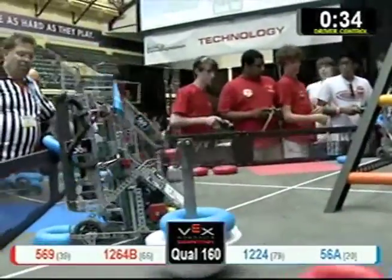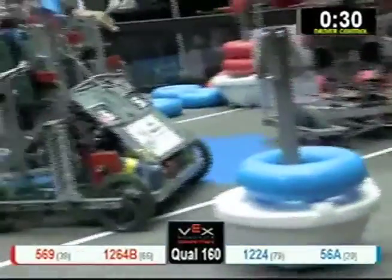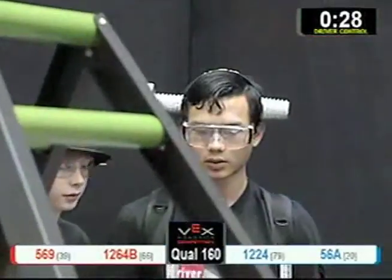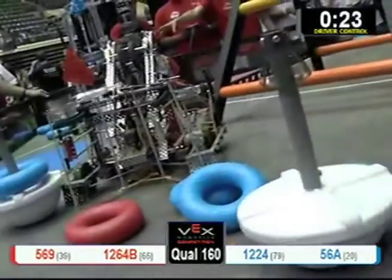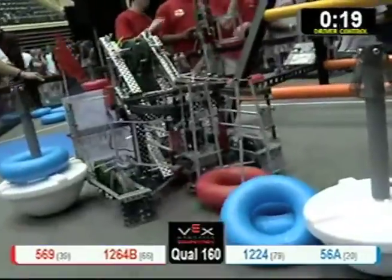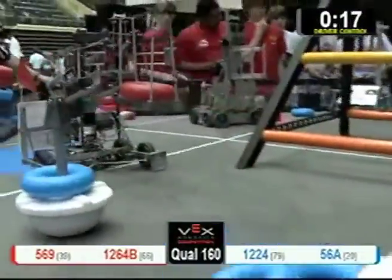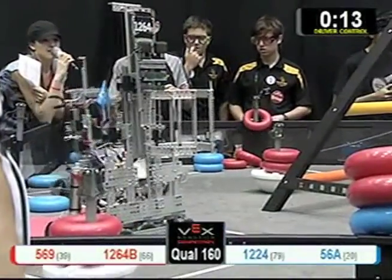Now they're going to take those two that they put on there and put them on another goal post, so they're going to take control of that one and get bonus points. They'll get five points for each of those, plus their tube points. 1264 and 56A are trying to fight over that goal post. 20 seconds left to go, and 569 is trying to increase the lead for red.